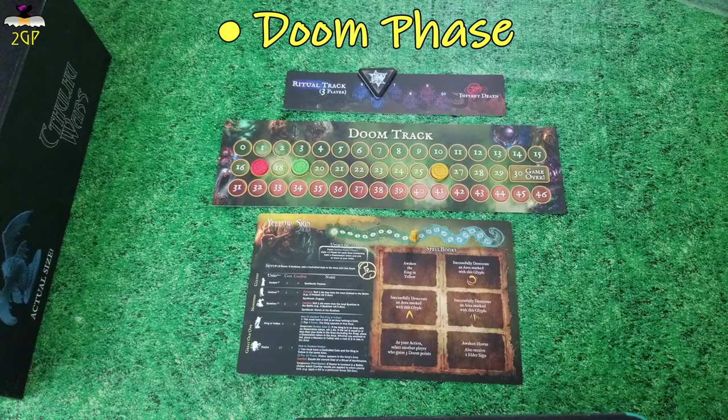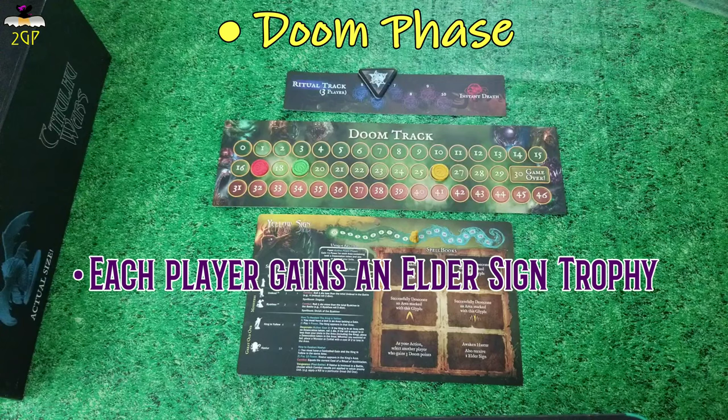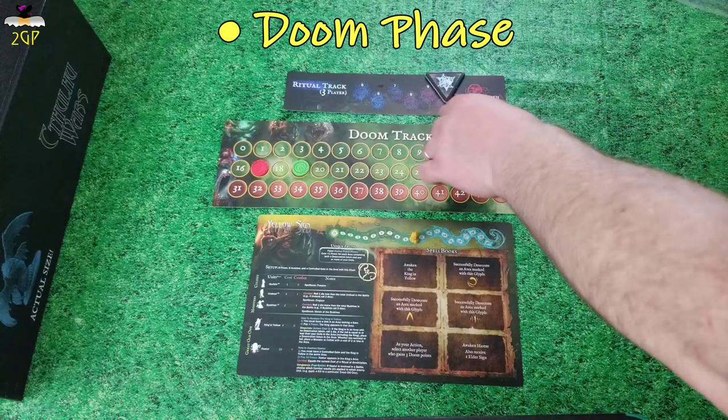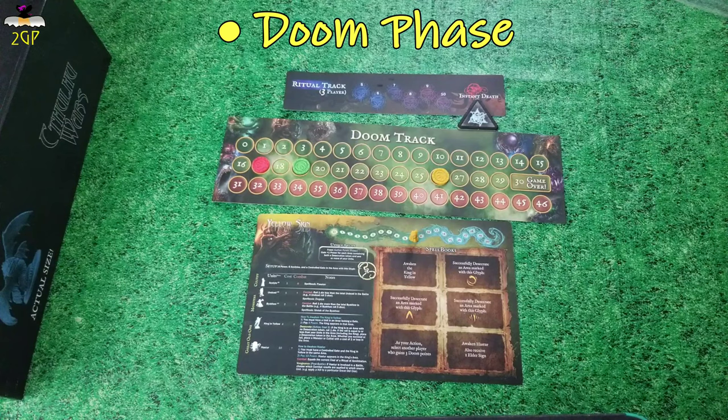Finally, you are going to get a chance to gain one Elder Sign trophy token that you will not show to the other players. If during this time the Ritual Tracker had actually moved from the final space to the instant death, then at the end of this Doom phase, the game will end and victory will then be determined.